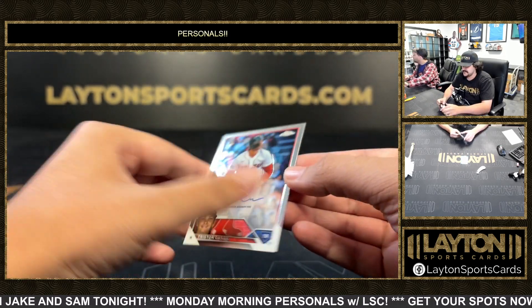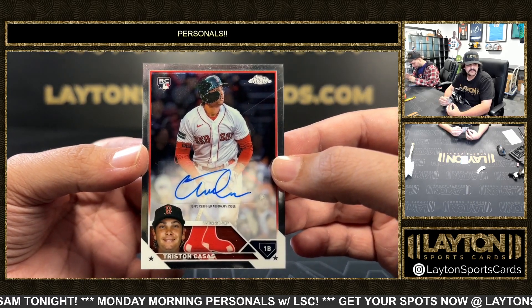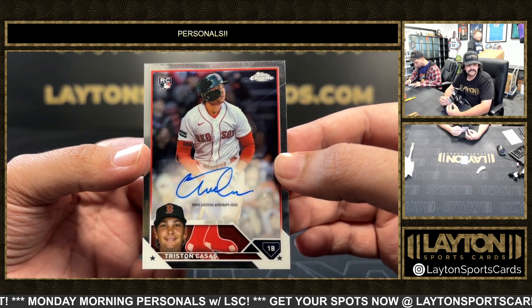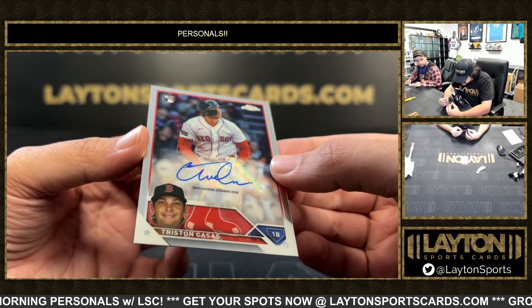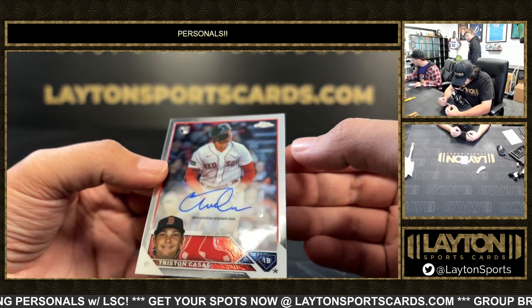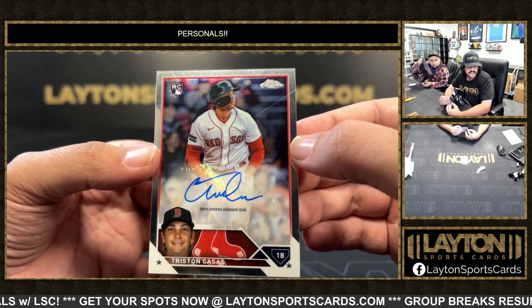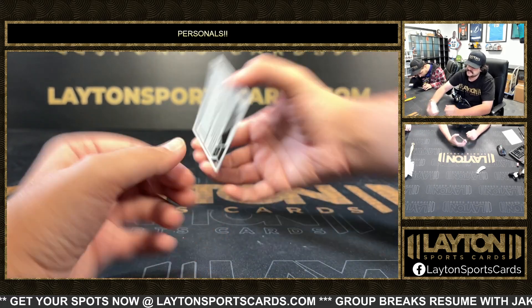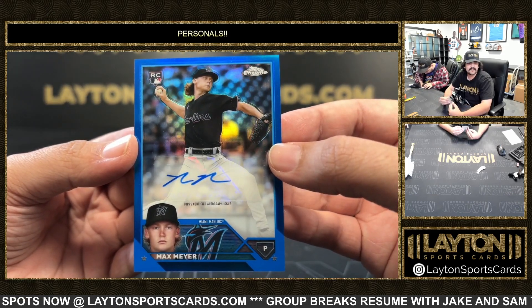Rookie update — Mr. Casas, nice rookie there for the Red Sox on the sticker auto. Oh, transcend it rolling in — yeah, it looks like maybe a scratch along that. I don't think it's actually in there though. Let me see if we can get that off — I don't think it's a scratch. And last one here is a rookie auto to 150 of Max Meyer, rookie pitcher for the Marlins.